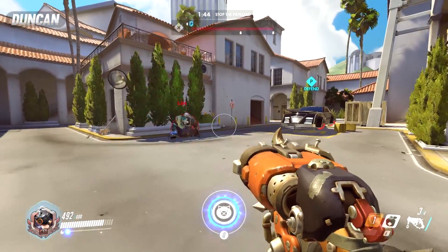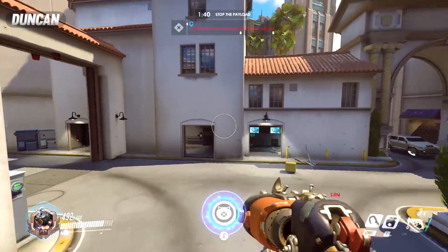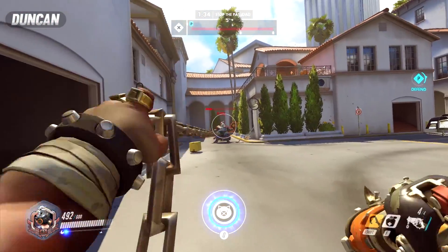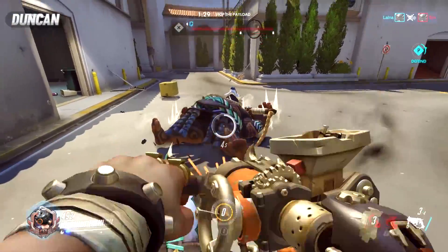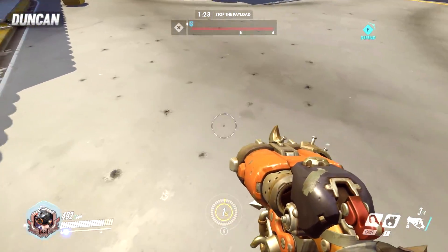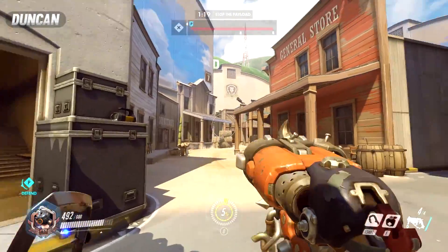Roadhog doesn't get any armor — he's got the most health of any hero in the game at 600, but none of it is armor. Unlike Winston, Reinhardt, and Zarya who have shields or armor to help them, he's just pure health. But what he excels at is being a health battery — your Mercy can just keep healing you and building her ult while you soak damage, and you use your E to take some of the pressure off.